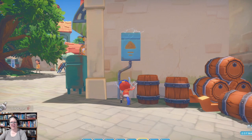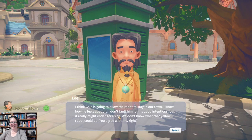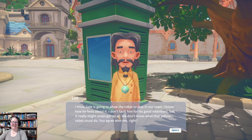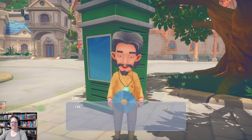Hey, Mr. Lee — Gale is going to allow the robot to stay in our town. He understands his good intentions, but it really might endanger us all. We don't know what that yellow robot could do. I don't have a disc, so I'll go see if I can modify your views. Man, you can't be scared of the world forever.